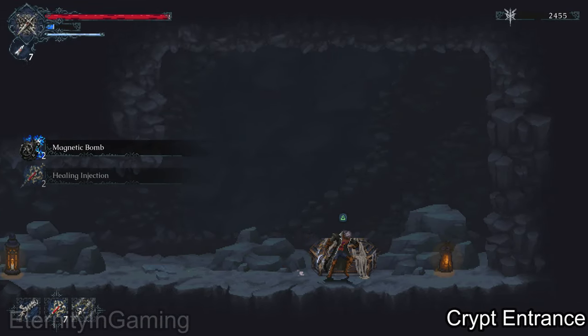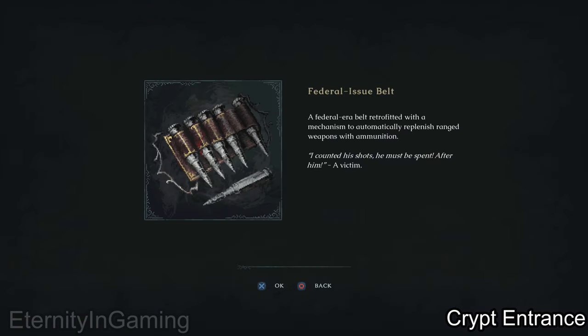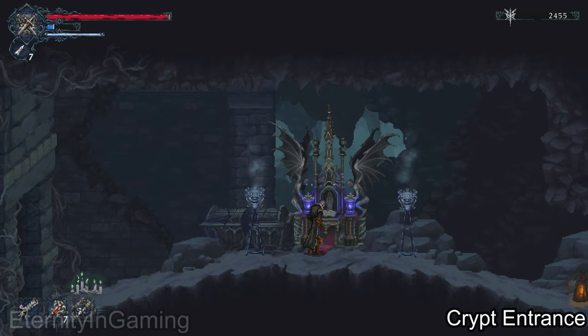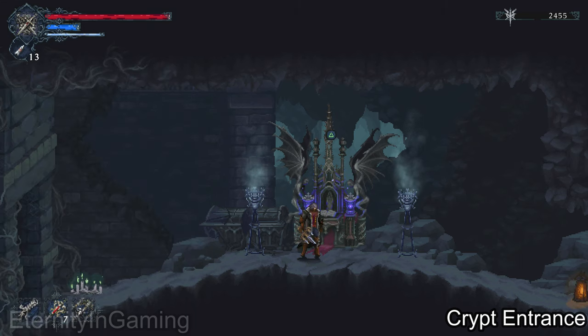Behind the door is the chest and it has our upgrade. It mentions replenishing ammunition, but it's actually just a storage upgrade which increases it by 3 more bullets. Normally it's 10, but if I go to the Resetta Altar it'll refill and it goes from 10 to 13.